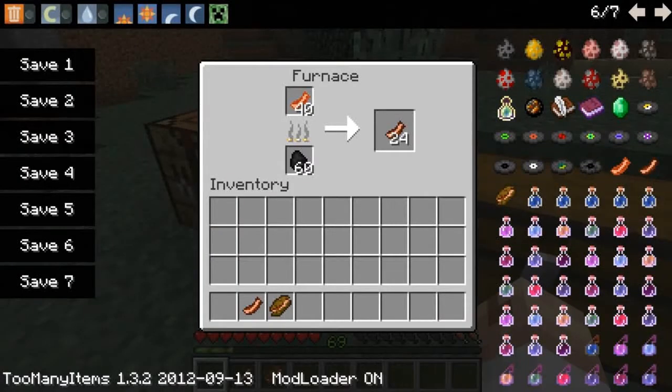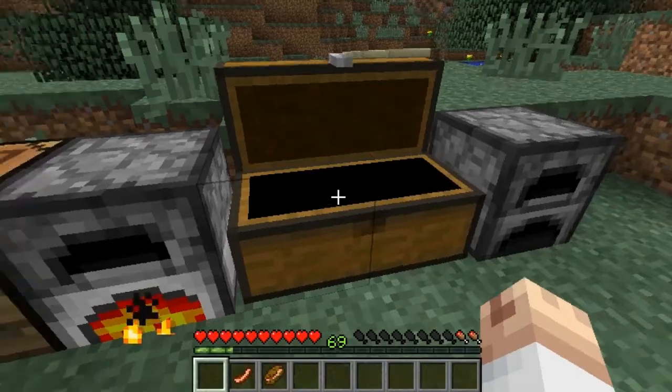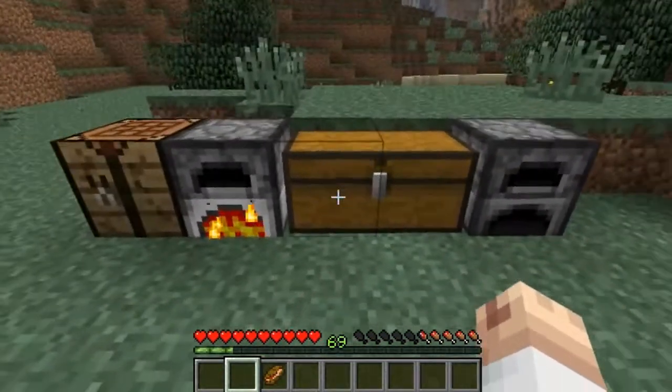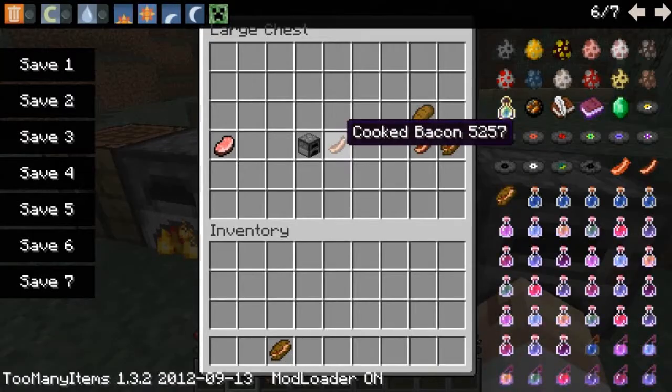If you put the uncooked bacon, just called bacon, into a furnace with coal, you get cooked bacon, which gives you two and a half hearts.